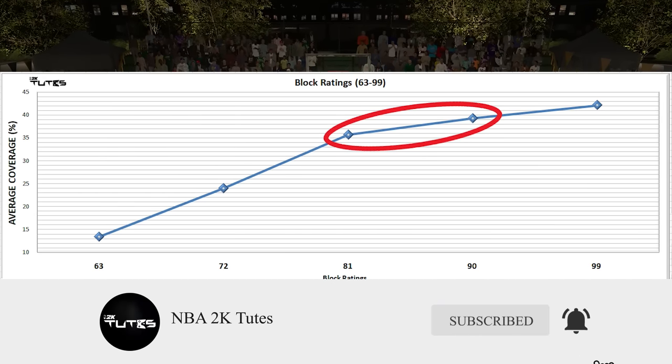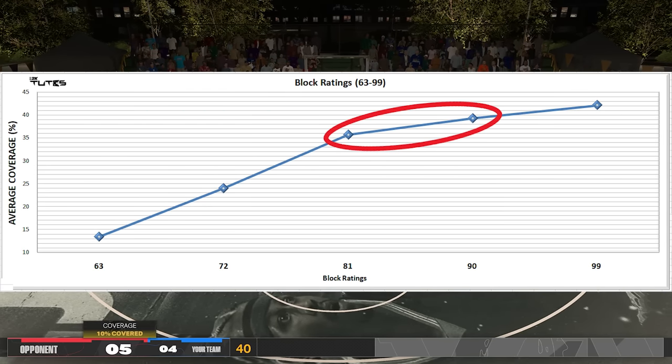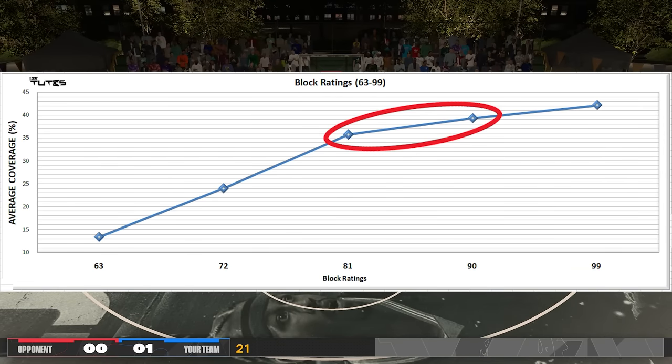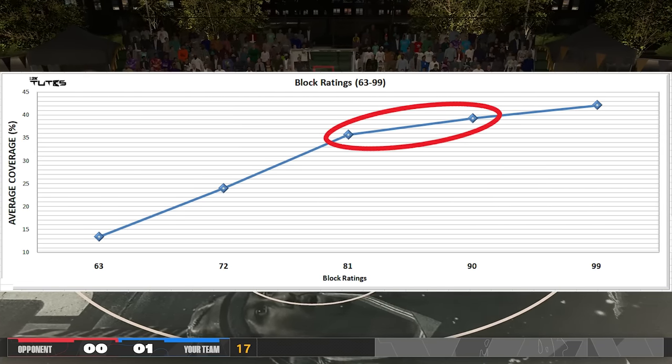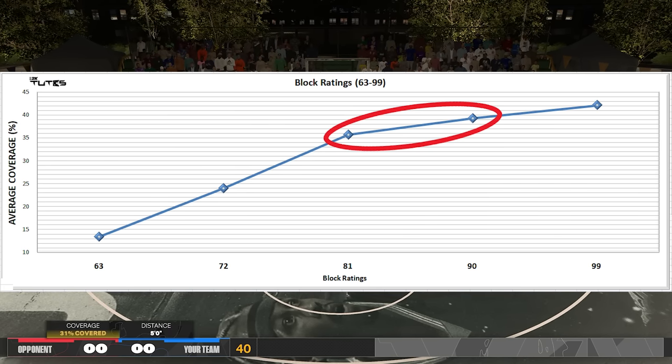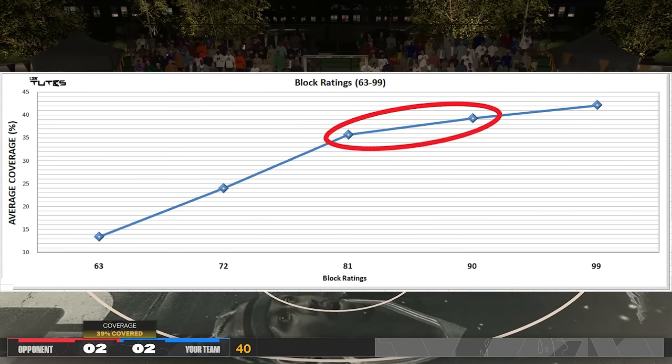Now for the recommendation. Of course it depends on your build and play style, but for my rough recommendation: if you really want to double down on block, go ahead and max it. But if you want a balanced build and save points to invest elsewhere, I recommend getting bronze anchor or putting around 80 plus — probably around 84 or 85, somewhere there.